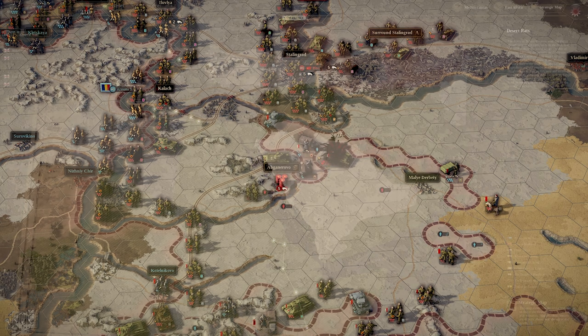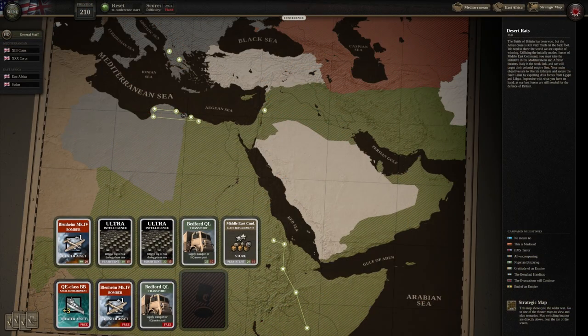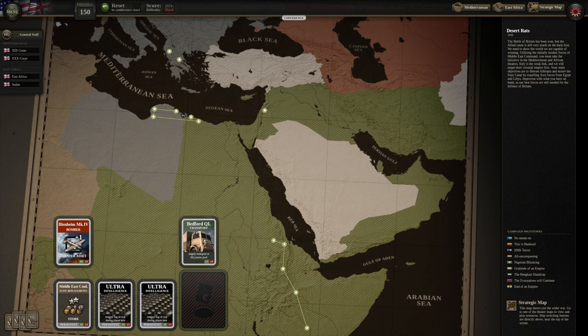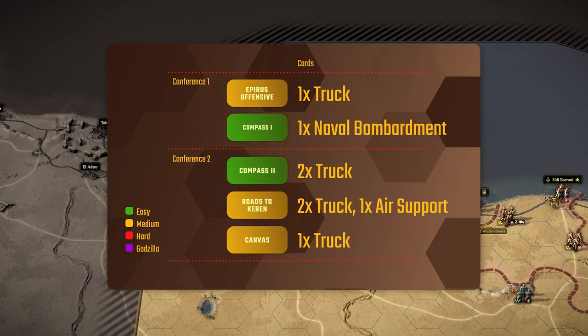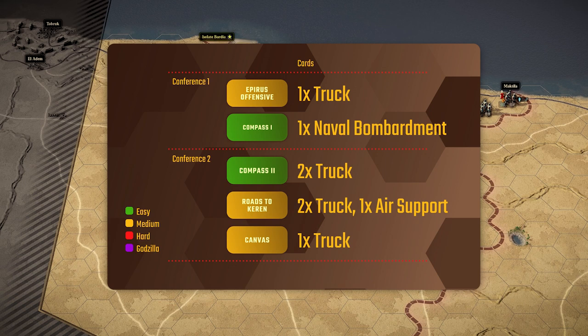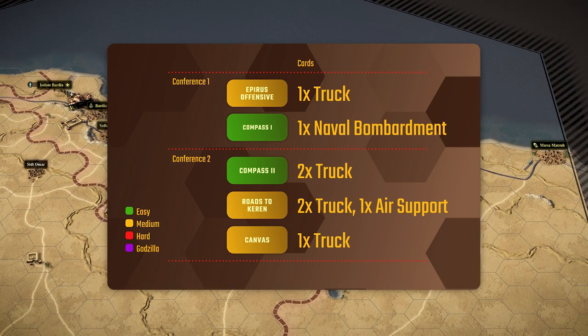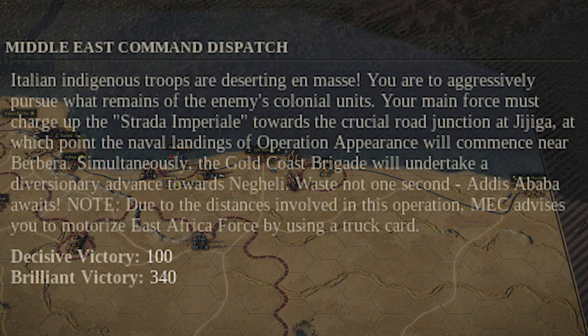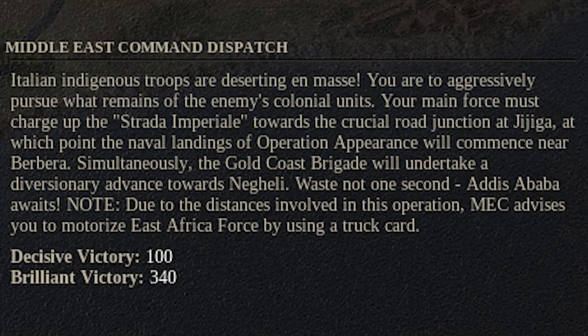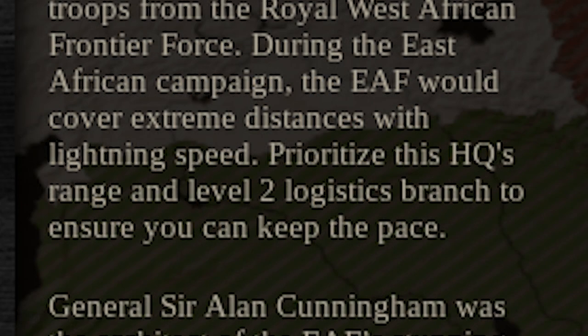I also never buy cards during conferences. The reason is that they're randomized, and whatever I get is not exactly what you're going to get — I simply cannot rely on that in my guides. The missions in this DLC actually shower you with cards, especially trucks. I've started to keep a tally of all the cards you get, because a card limit means you'll have to spend some of them to keep things predictable. You are very much expected to spend these truck cards, because the supply situation is going to be pretty difficult, especially in East Africa.